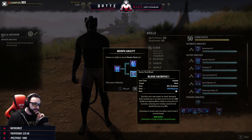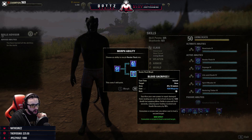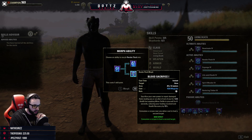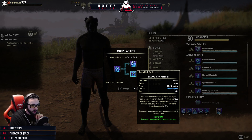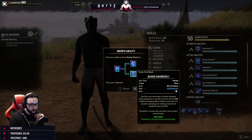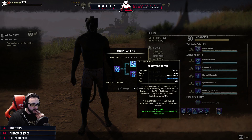Render Flesh: sacrifice your own power to repair damaged flesh, healing you or an ally in front of you for 1,233 health, applying Minor Defile to yourself for four seconds reducing healing received and health recovery by 15%, and it consumes a corpse near you when you heal a second target. Resistant Flesh gives you resistances based off the heal amount.